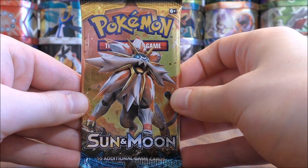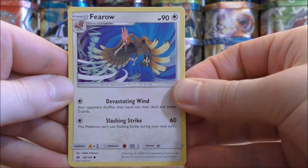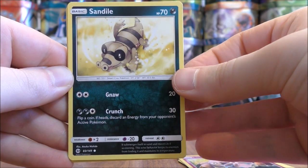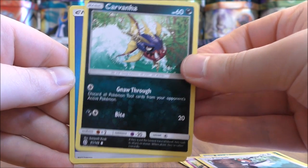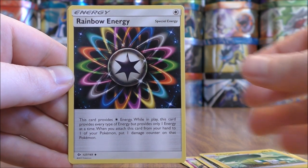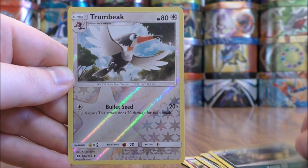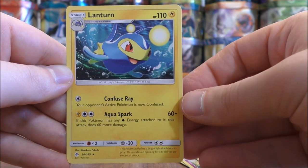On to the second Sun and Moon base set pack now, with a green colored code card this time. The pack starts with Fomantis, Snubull, Sandile, Pikipek, Carvanha, Water-type Energy, Charjabug, Rainbow Energy, Croconaw, a Reverse Holo of a Trumbeak which is an Uncommon, and the Rare here would be a Lanturn.